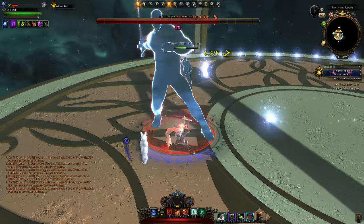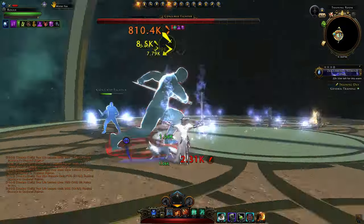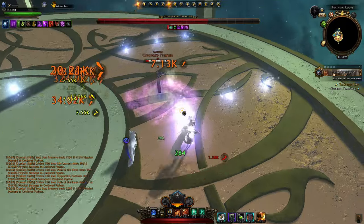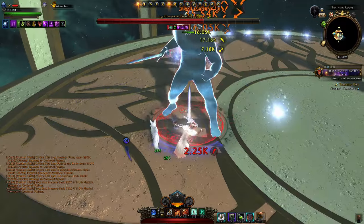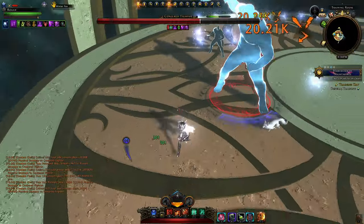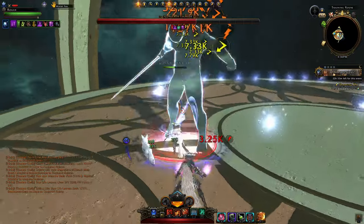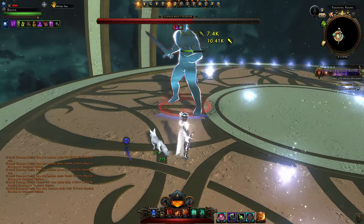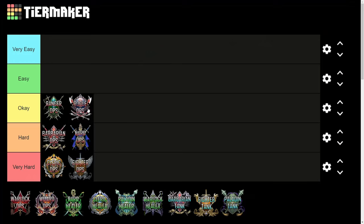Rogue suffers a bit from being melee — you have to be up close. With Path of Blades active you can easily aggro nearby enemies who'll jump on and kill you. However, you do have immunity frames to escape damage, and your effectiveness is pretty good. You're not that hard to play, so Rogue also lands in Okay.